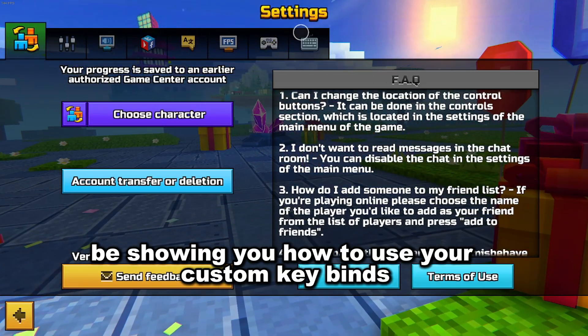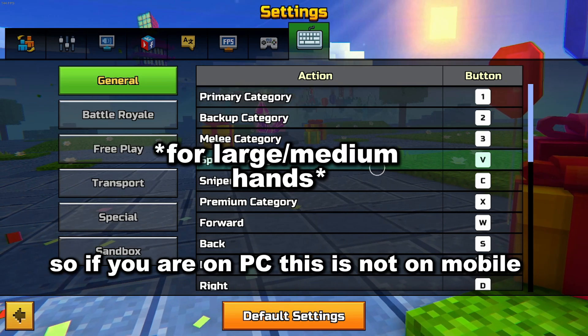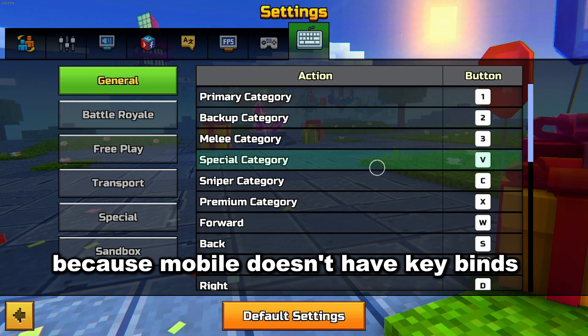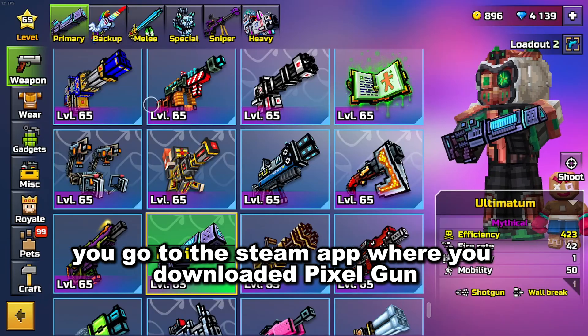What's up guys, today in this video I'm going to be showing you how to use your custom keybinds and what the most ideal ones are. So if you are on PC — this is not on mobile because mobile doesn't have keybinds — you go to the Steam app where you download Pixel Gun.